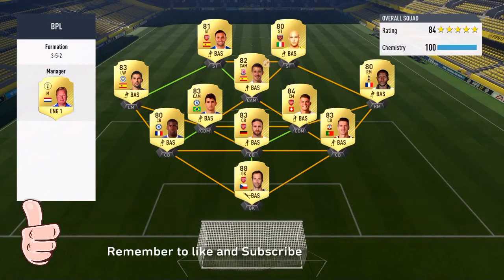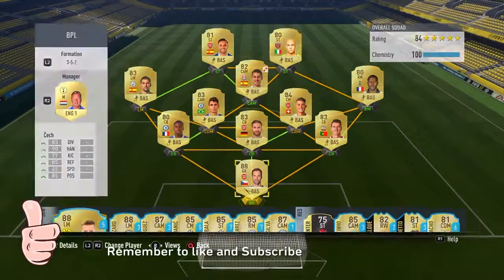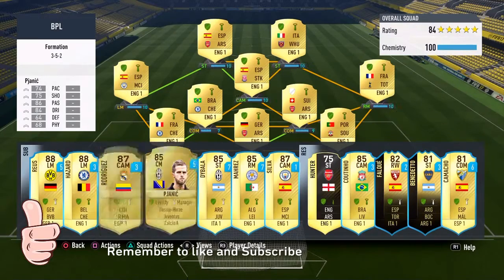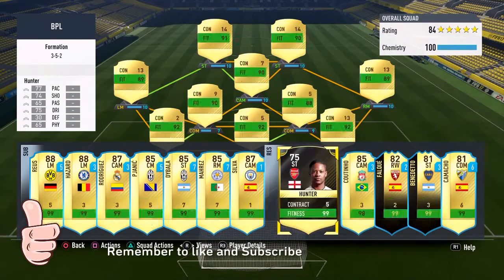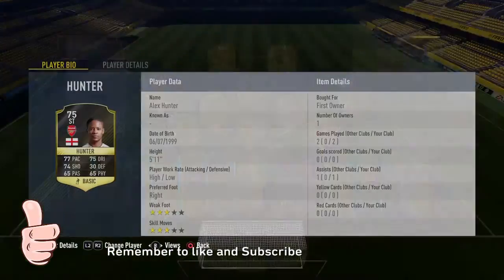Then we've got my team — it's 1.84k. Decent team. Best player: Perchek. Worst players: Kurt Zuma, Sissoko, and Zaza. It's a decent team, not to lie.